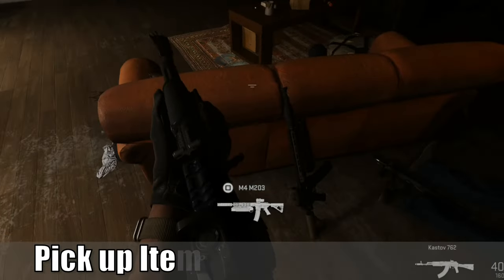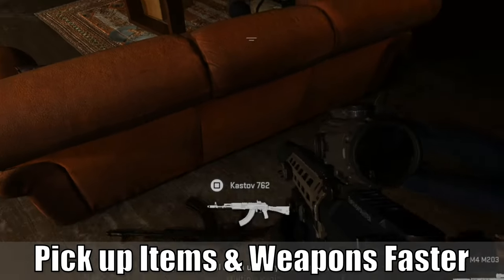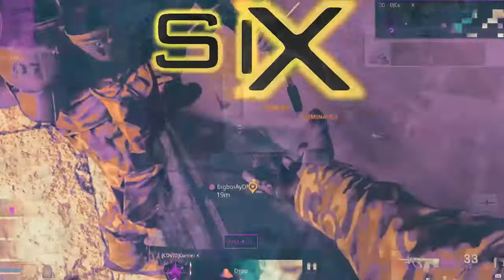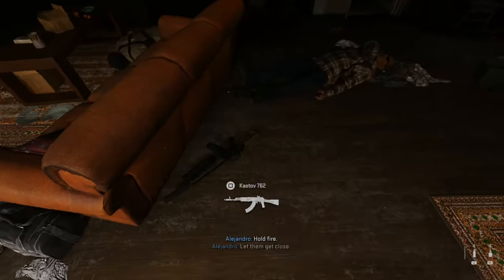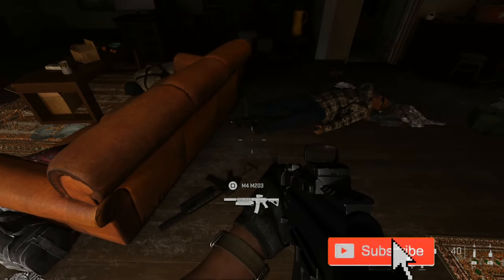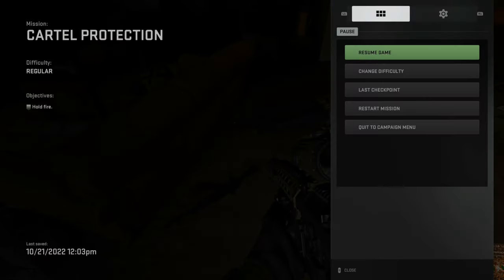Hey everyone, this is Tim from Your Six Gaming. Today in this video I'm going to show you how to pick up items and weapons really quickly in Call of Duty Modern Warfare 2. It's very easy to swap or pick up items or weapons off the ground, and this could be very helpful in Ground War.